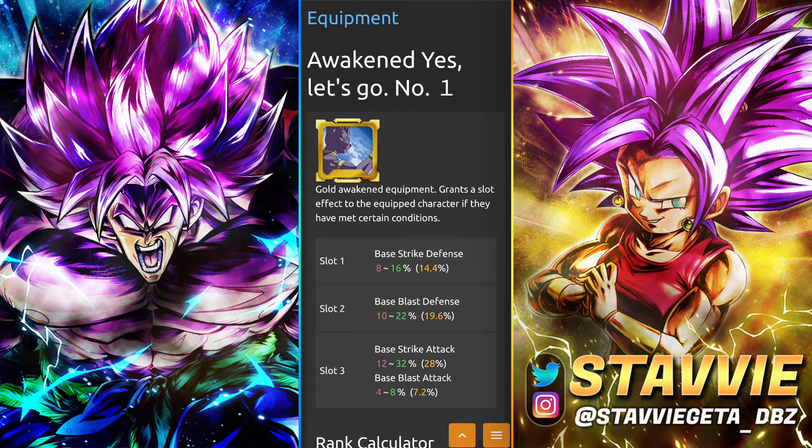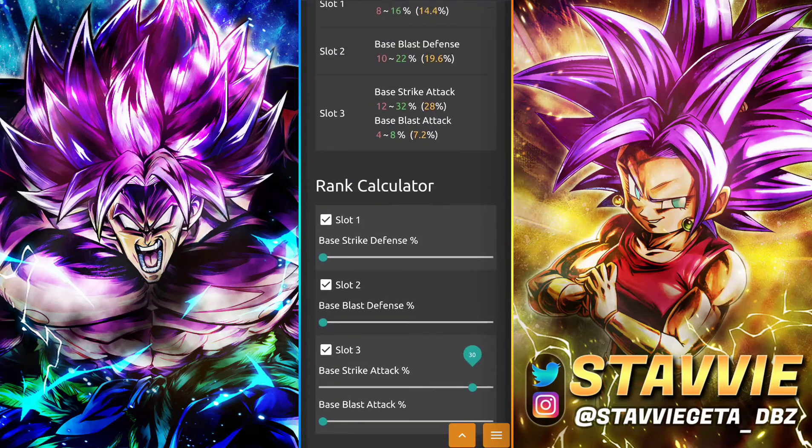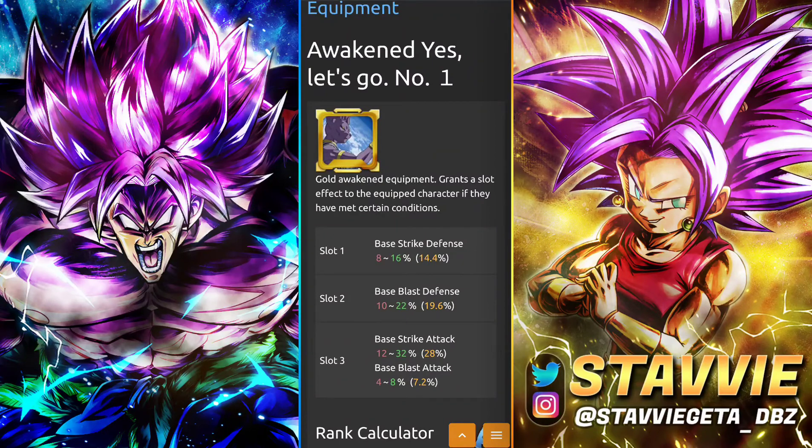Next we have the Awakened Yes, Let's Go. The Burus event did just leave where these were readily available, but hopefully you guys have some lying around to awaken. This one is pretty insane when awakened — prior to awakening it's like minus 8% to Blast Attack with maybe plus 20 or 25 or something. I never found it worth it pre-awakening, but now it goes up to 32%, still only takes away 8% for Blast Attack, 22% to Blast Defense, and then 16% to Strike Defense. For someone who's not very tanky and who's Strike-oriented, this is perfect for him — even if it costs him 8% to Blast Attack, probably a little lower since who's going to get a perfect roll. This applies to all God Key melee-type units.